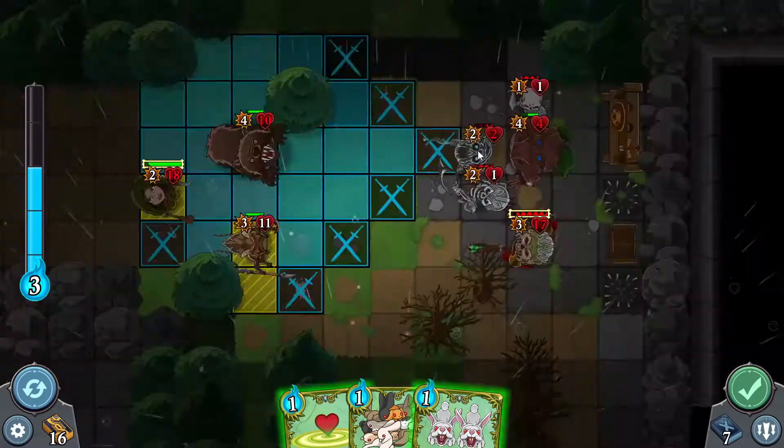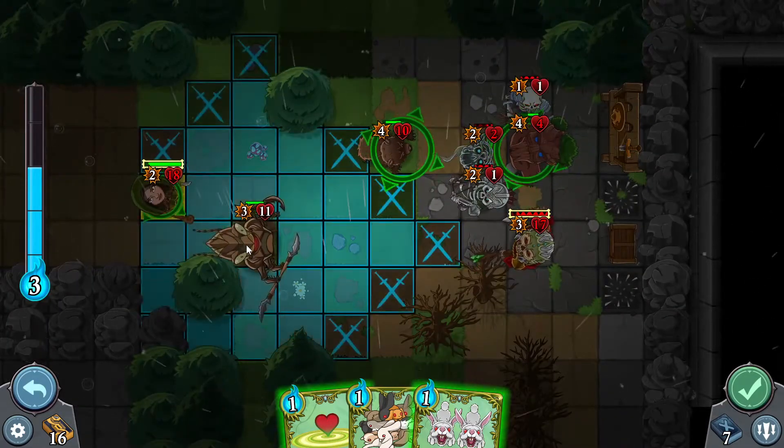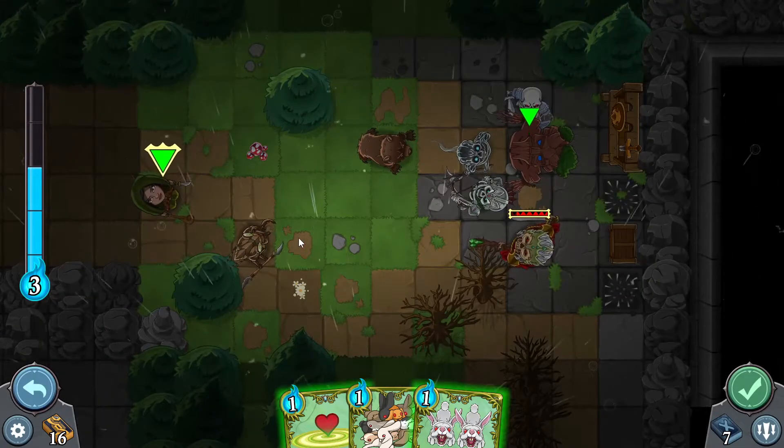I want my bear to use his AoE but he can't reach — come on, bear, get in there. What about you — can you reach anybody? Wait, why are they highlighted green? I'm gonna click and see what happens. Oh, he can heal! I didn't know my dude could heal. Let's go!